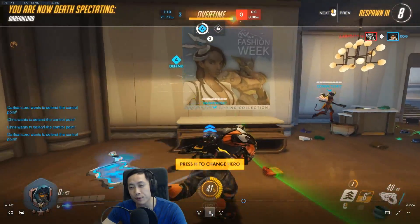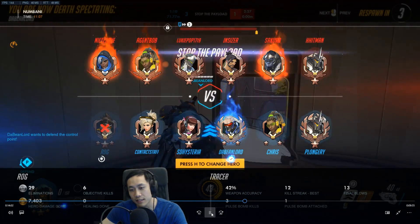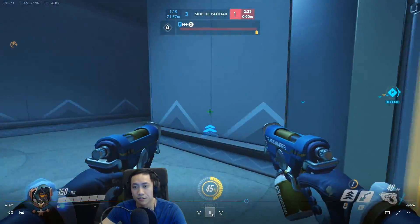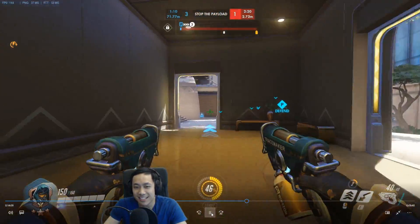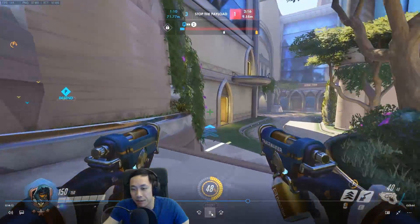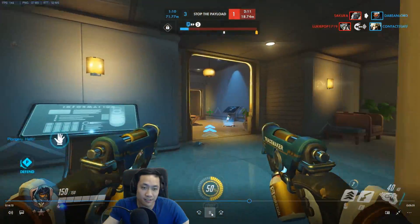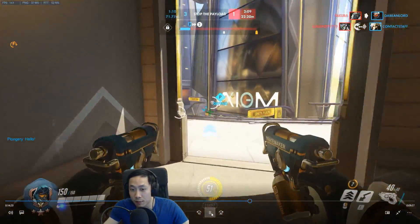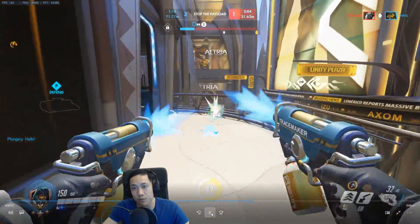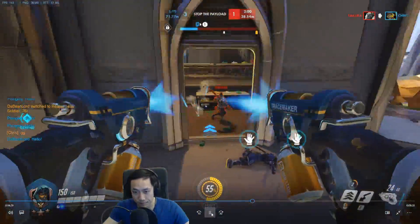If you have a 1v1 with a Rein ever — if he's by himself — one clip, put a bomb in him and he'll die. Reinhardt is a very, very important target to take out if you can as Tracer, because it's a free kill basically. You can easily one-shot a Rein because of the fact that he's a huge target, easy to shoot, easy to stick. Once you get the stick off, he's dead, and the team has to either fall back or push without a tank.